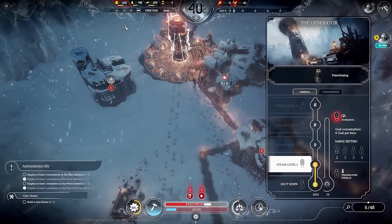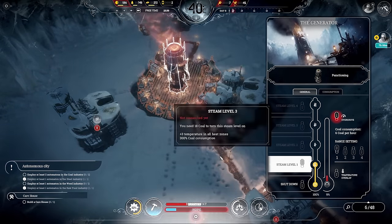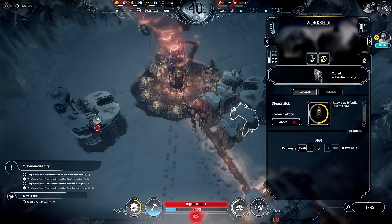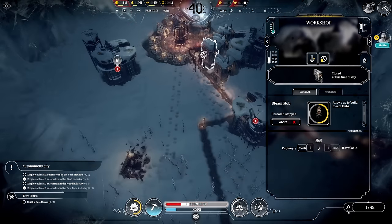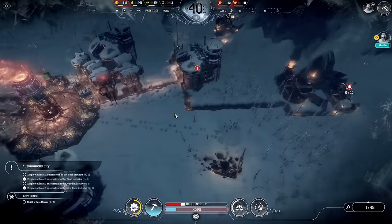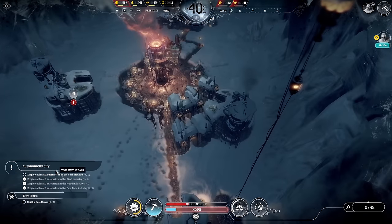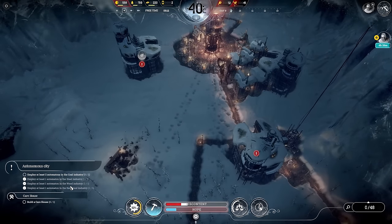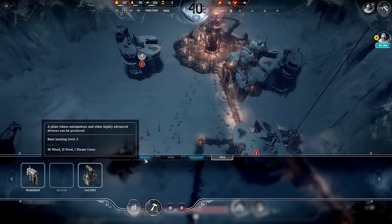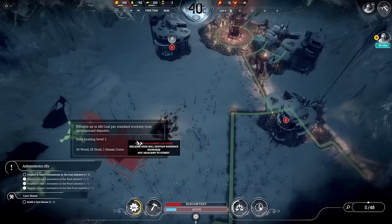Let's put overdrive on right now — I need to use overdrive more, that's one thing I don't do enough. Everything's on extended shift, good. For the autonomous city we need at least two people in coal, one in steel, one in wood, and one in raw food — five in total, but we won't stop there.